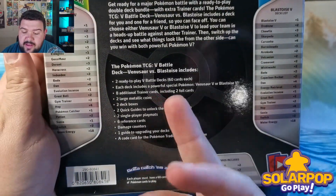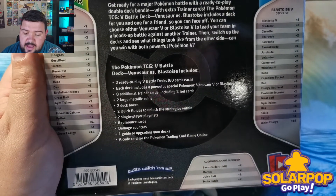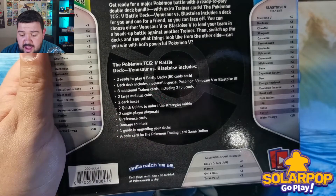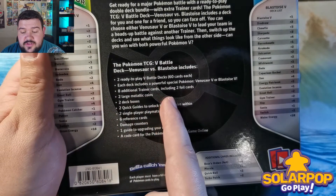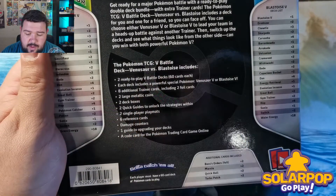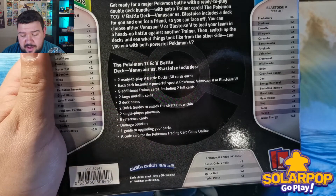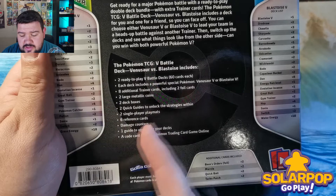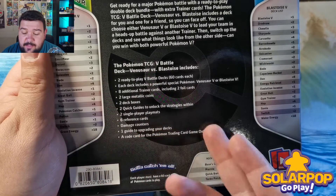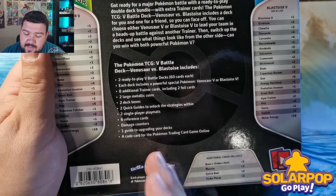The back tells us you get two ready-to-play V decks with the deck list included. Each deck contains a powerful special Pokémon, eight additional trainer cards including two foils — exclusively for the two-player set — two large metallic coins, two deck boxes, quick guides, two single-player match guides, six reference cards, damage counters, and one deck upgrade guide.